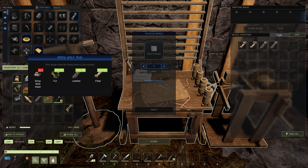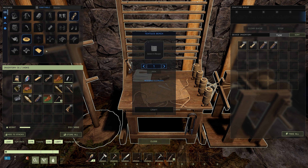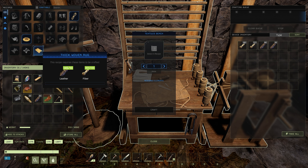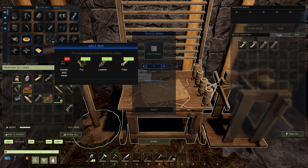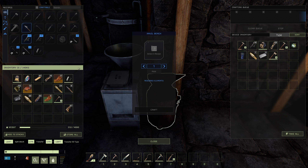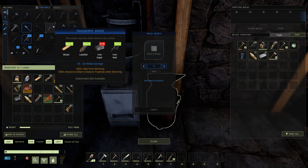All of the recipes other than the head requirement are the same: 20 fur, 10 leather, and 20 fiber. To craft the thick woven rug, it's 10 leather and 100 fiber. Do remember that you will need the taxidermy knife to get the heads of the animals. If you're unsure where to craft the taxidermy knife, it's on the anvil — it'll cost you 2 wood, 4 leather, 6 iron ingots, and 2 iron nails.